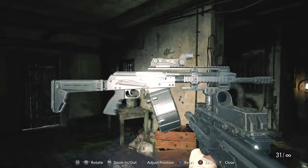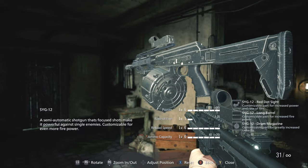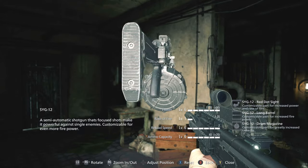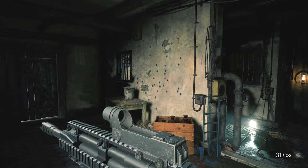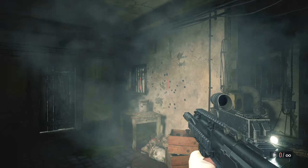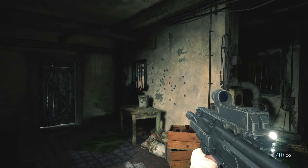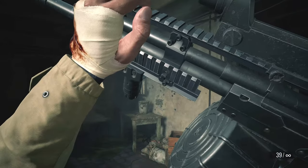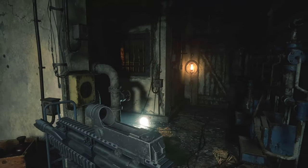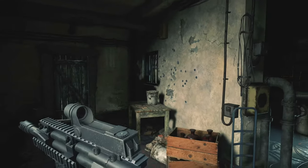Now for the SAIG 12 fully upgraded — red dot sight, long barrel, drum magazine all in one. Pretty bulky looking weapon. It now looks similar to the Striker and the Jailbreaker from RE4 and RE5 respectively. And that's an insane capacity. Not being a pump-action, you can't do the shotgun trick with this one. So we'll go ahead and test the SAIG 12 on a large Lycan.